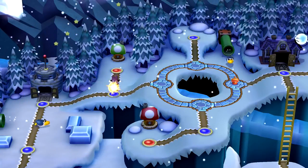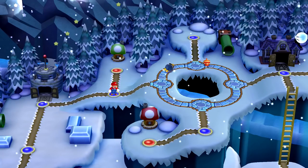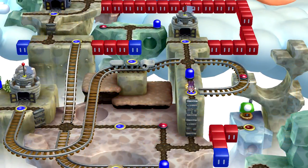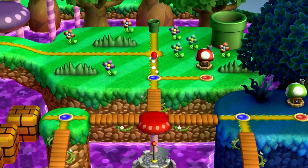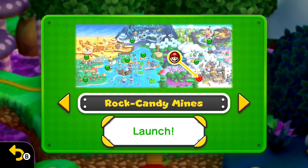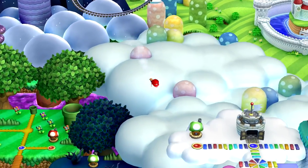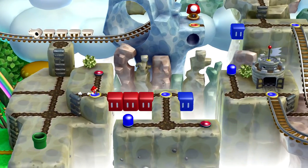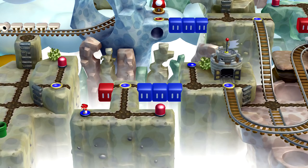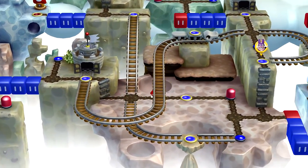Now we need to move on to the fifth area, the sort of jungle. I'll die a couple more times to find another Nabbit. Wait, why is he here? Nabbit, you're in the wrong world! So I guess it doesn't matter which world you die in - you can just die three times anywhere. Interesting. So I'm going to use this pipe and go to Rock Candy Mines.